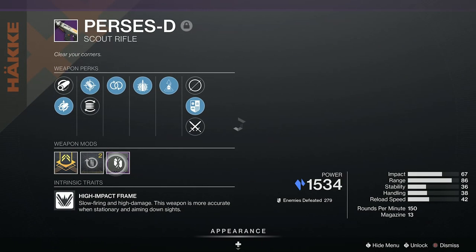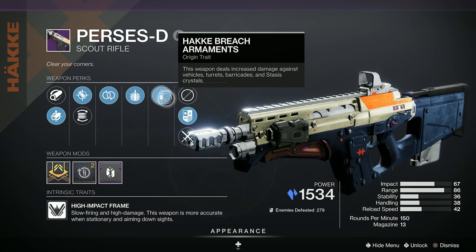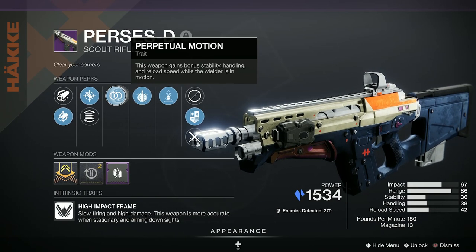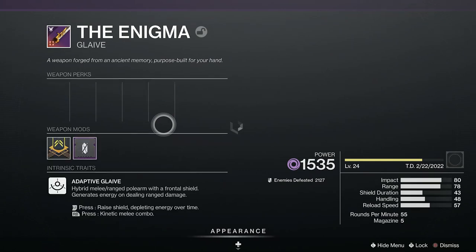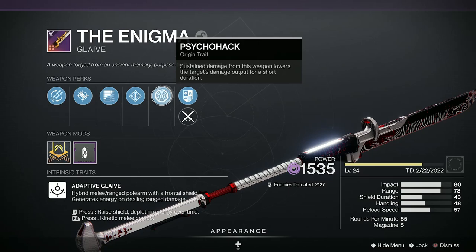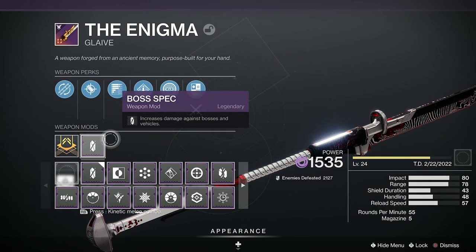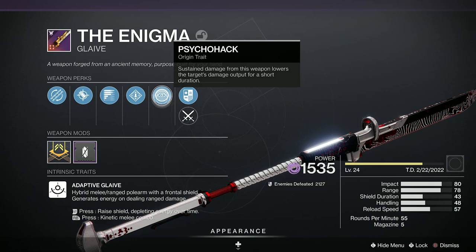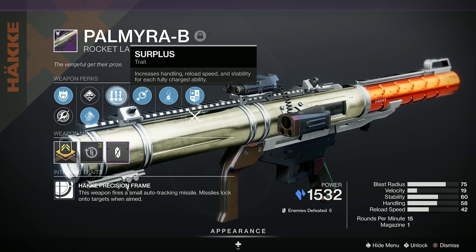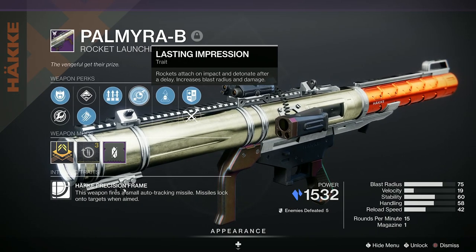For weapons, I'm using the new Paris D Scout Rifle — it's a Haki Scout Rifle, which means it does more damage against tanks, tank shields, and turrets. Perfect for this. It has Perpetual Motion and Explosive Payload. I'm using the Enigma Glaive with Subsistence Rampage — not the best roll — but it has Psycho Hack, so sustained damage increases the damage it does. And the Palmyra B Rocket Launcher with Surplus and Lasting Impression, also Haki so it does more damage against tanks.